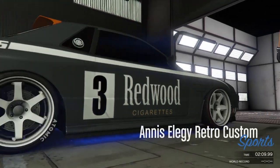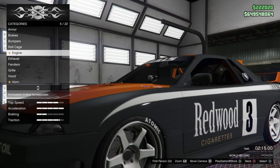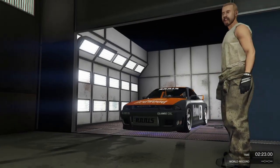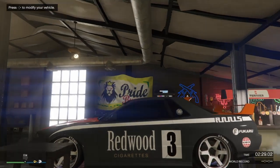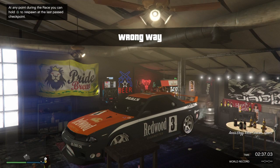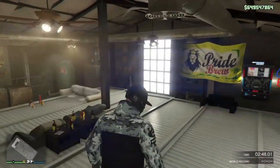Sometimes if you don't do it quick enough your vehicle will despawn — I'll show you how to fix that later in the video. Once you take it into the mod shop, go and change your license plate or any modification — license plate is the cheapest at $200. Change the plate, then wait until it says 'Wrong Way.' Once you see 'Wrong Way,' just respawn. You'll be upstairs in the vehicle again and the duplication is done.